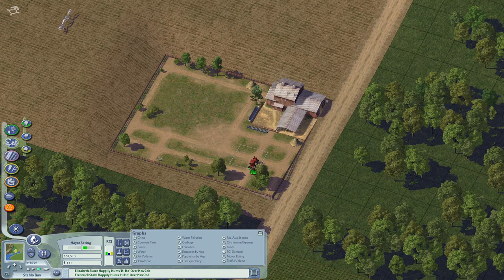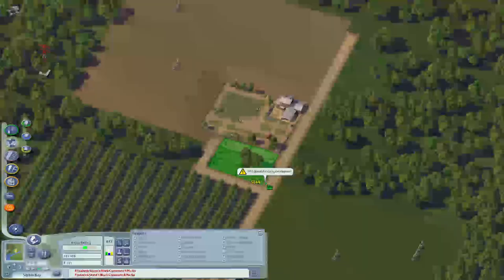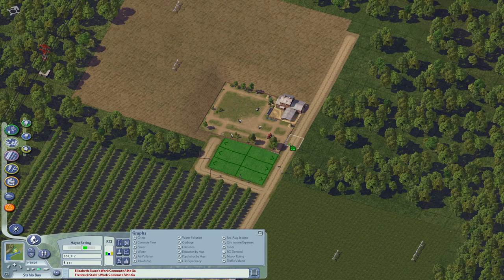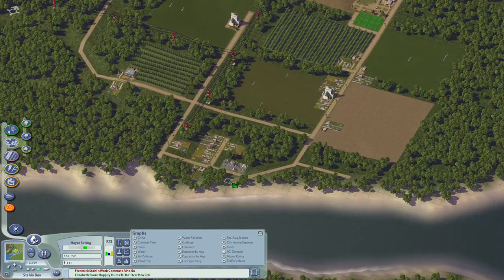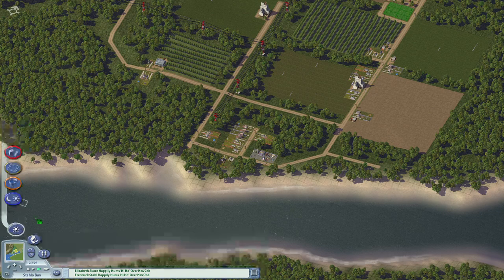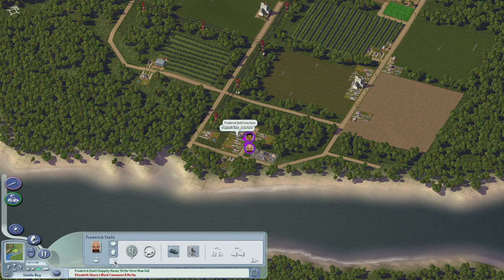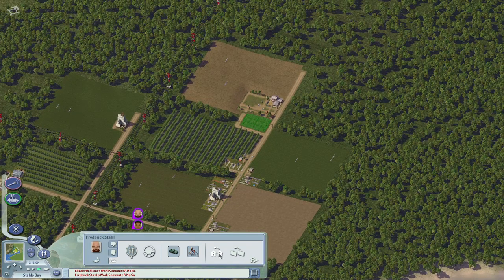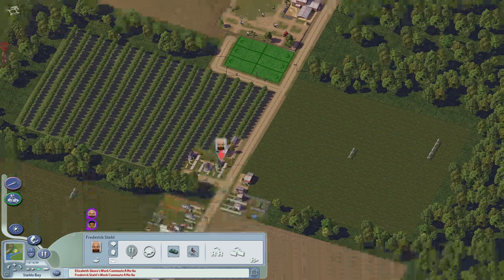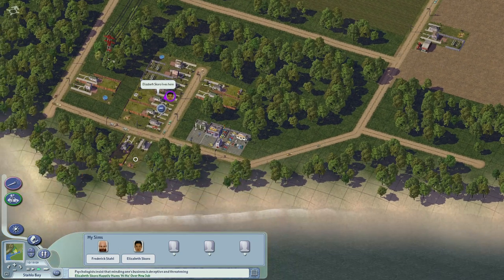Over here, it looks like someone's getting some sort of ranch — they've carved out some of the land. We pull up this road, go up to that gate, and now we have some housing for the ranch workers — milking cows and making beef so everyone in the town of Stalo Bay can eat some hamburgers, which I imagine at this point in history have only just recently been invented. Fred is sick of the Grease Pit, so he is instead going to get a job at the ranch, which has nine acres, and he decides he wants a cute house just like his neighbor Elizabeth.